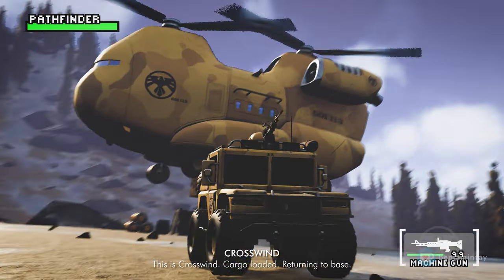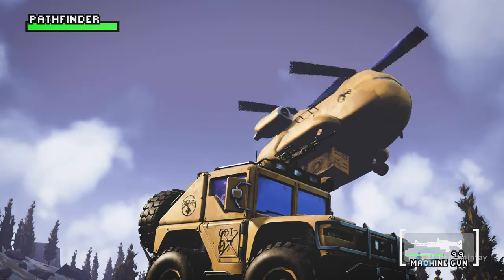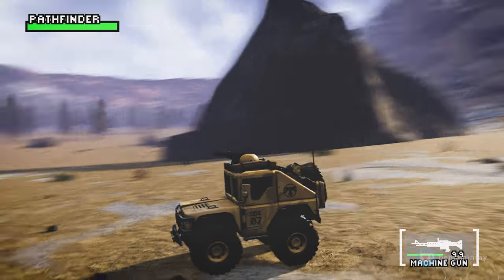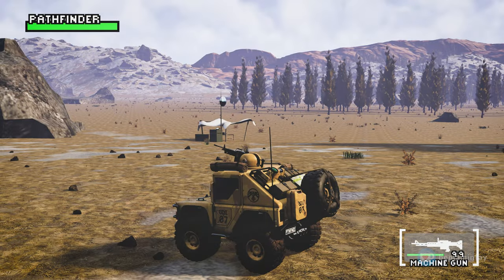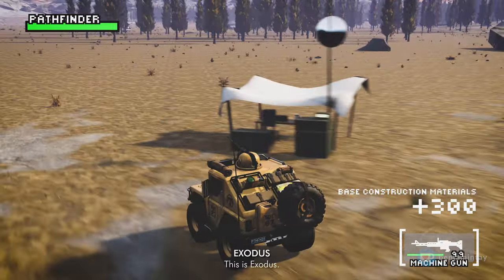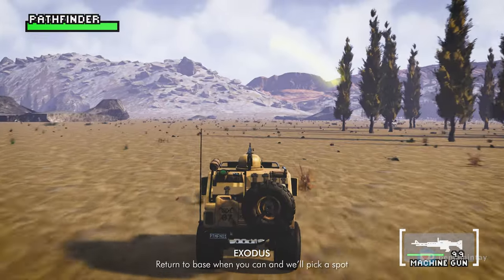This is Crosswind, cargo loaded, returning to base. This is Exodus — we're now able to construct the barracks. Return to base when you can and pick a spot.